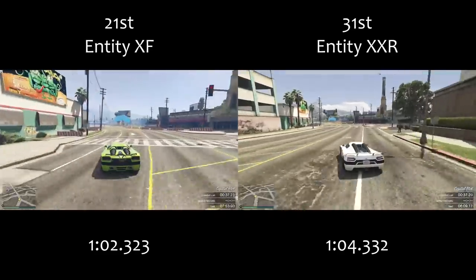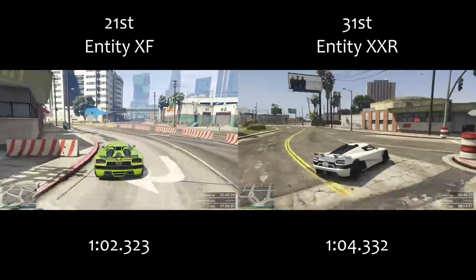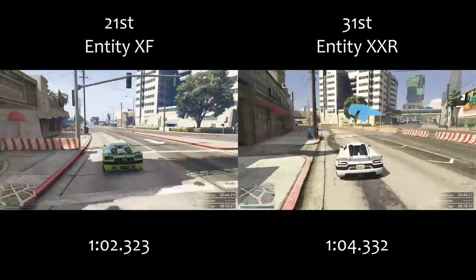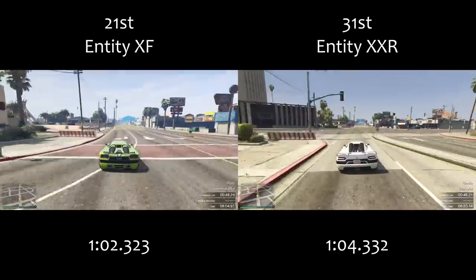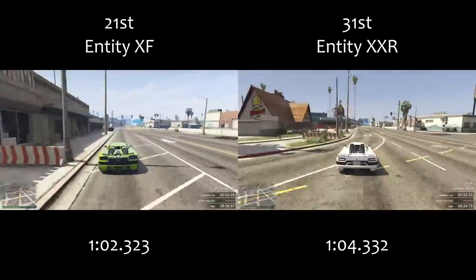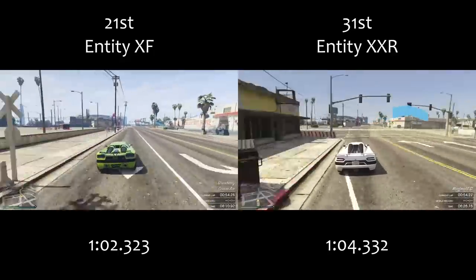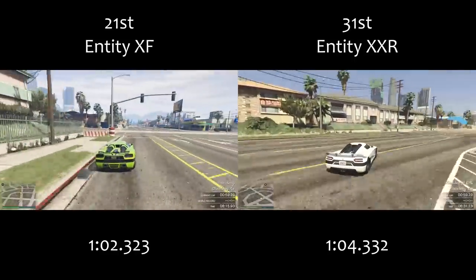These characteristics were added via some lines of code in the handling files under the heading Advanced Handling Flags. Now all of those cars still drive in exactly the same way, so if you're expecting any changes to say the Entity XXR to make it quicker, that hasn't happened. But with the Arena War DLC, we have seen some changes to the flags that have been applied to the new cars.